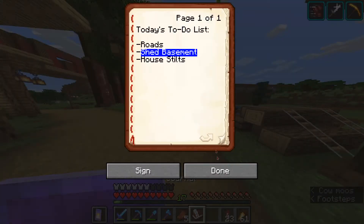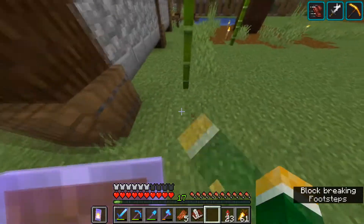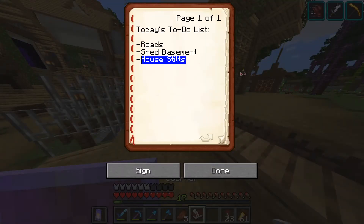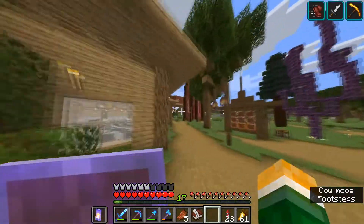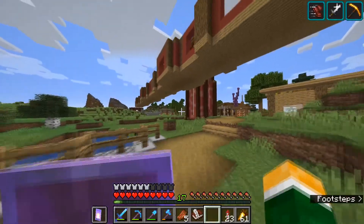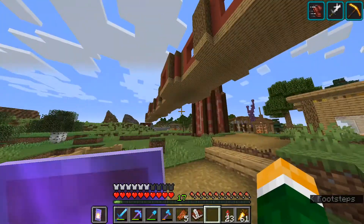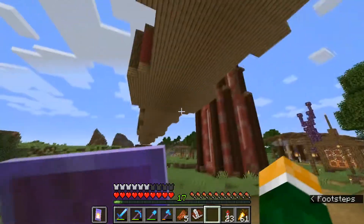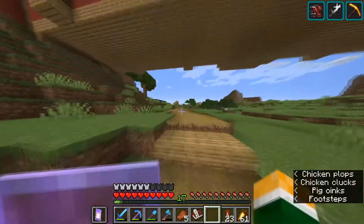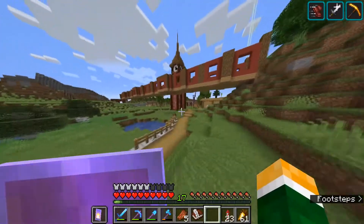The second thing is the shed basement — this basement right here. I'm planning to add stairs down and have a little space under it. Third is house stilts. As you know, we extended this hallway last episode and it doesn't look too good right now, so I'm planning to add some stilts. I have it planned out in my test world — it's gonna look really cool. Let's get started.